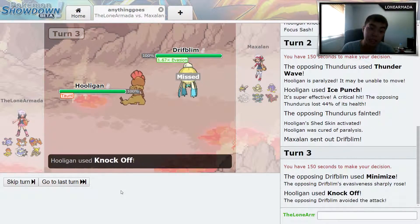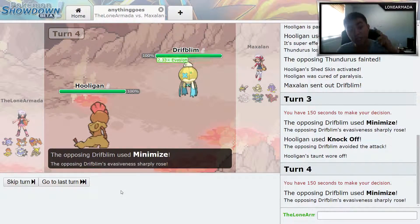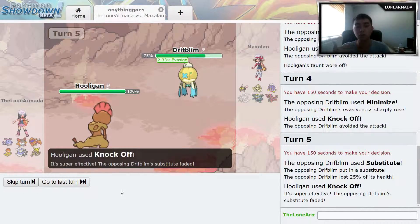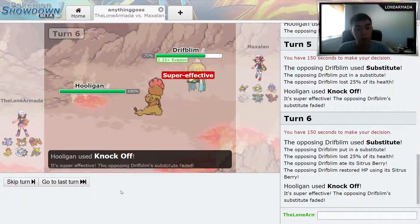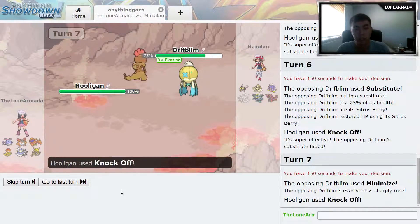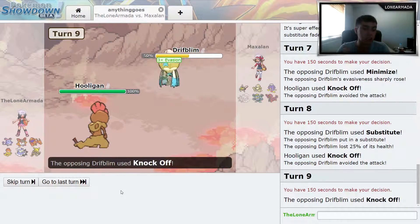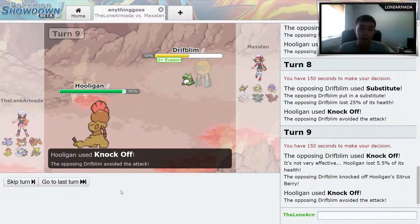He sends out Driftblim and he's using evasion — that is so annoying. He is one of these kinds of trainers. I keep going for Knock Off and I miss, and he goes for a Substitute. After getting two evasions off, I hit his substitute with my Knock Off so it's not working out so well. He goes for another Minimize, maxing his evasion, and I miss again. He goes for another Substitute and I just keep missing.